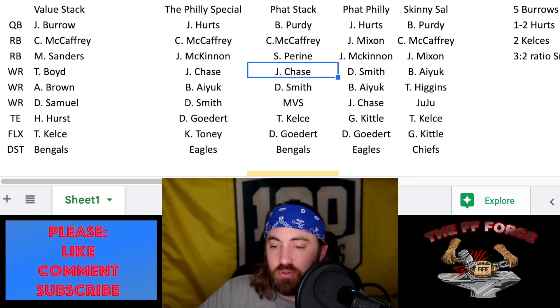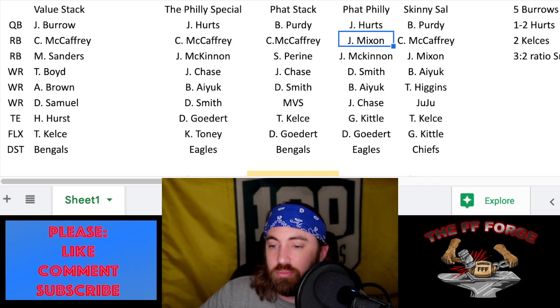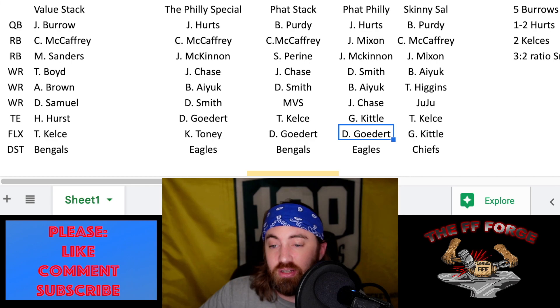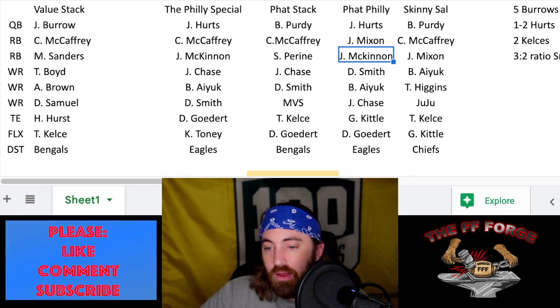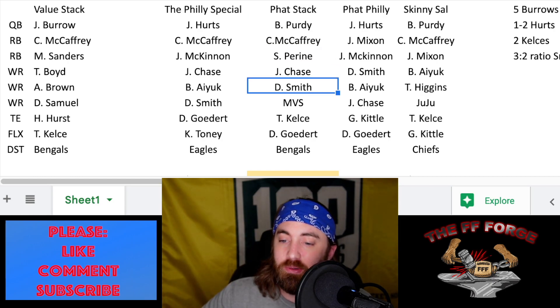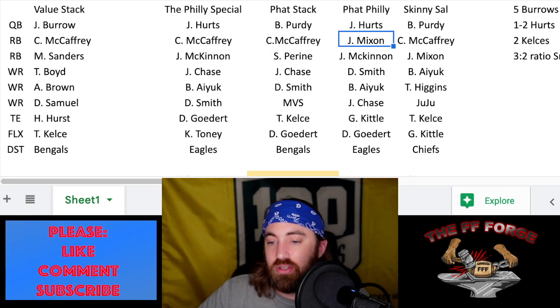Then we have the Fat Philly — after messing around so much I kind of smashed those two together. Jalen Hurts at quarterback — I definitely like that more than Purdy. Then Mixon, saving a little money at the top running back spot so that money can be used instead of MVS and Samaje Perine, getting McKinnon in here. Then Devonta Smith, Brandon Aiyuk, Jamar Chase, George Kittle, and Dallas Goedert — went a little discount at tight end too. Stepped it up for the Eagles defense. I do like that as a more well-rounded lineup, but if MVS and Perine and all the other guys work out too, these could get you to that number one spot.